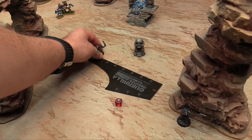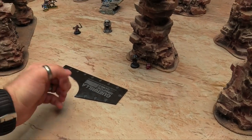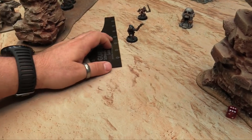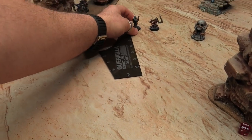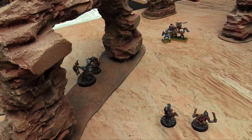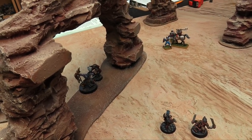We're going to start with this Gutter Runner. He has a special rule where he can run and shoot in the same turn, so he takes a run and goes 8 inches. Let's not go near the crumbling terrain. The Gor runs — rolling a 6, goes 12 total — 8 and then 4 more to keep up with his friend.